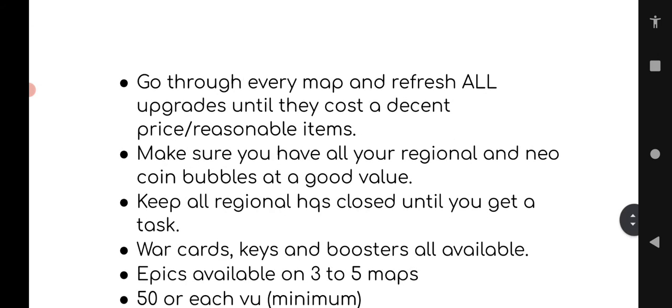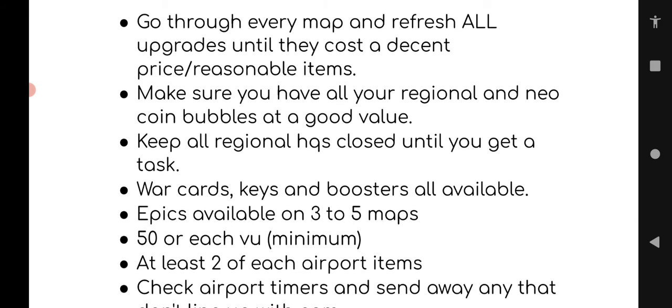Go through every single map and refresh all upgrades until they cost a reasonable price with less costly items. This should be done throughout the week and during the contest. Go through every one of your maps, look at the upgrades — if one is asking for three yoga mats on Green Valley, for example, refresh it. You should not be spending expensive regional items on your upgrades, so refresh anything that's asking for too many good items.